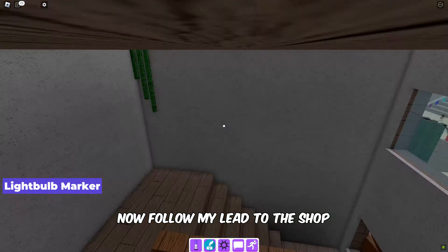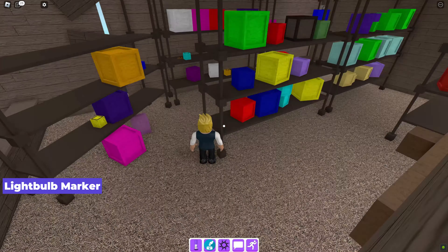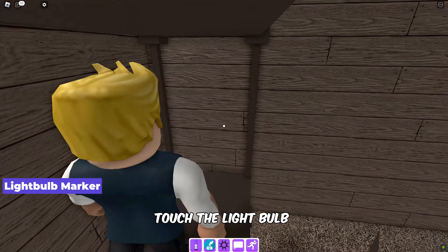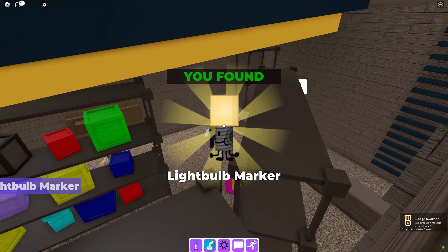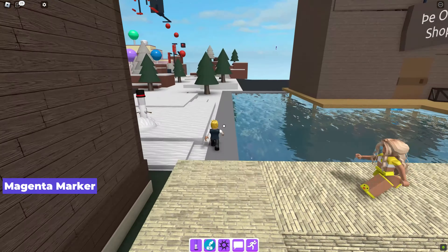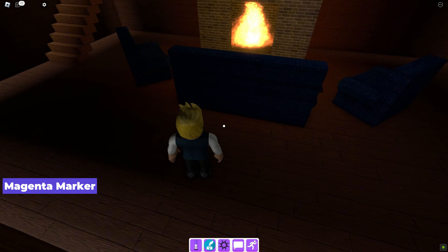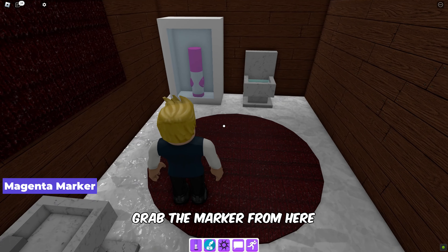Now follow my lead to the shop and touch the light bulb to get the light bulb marker. For the magenta marker, head to the snow cabin washroom and grab the marker from there.